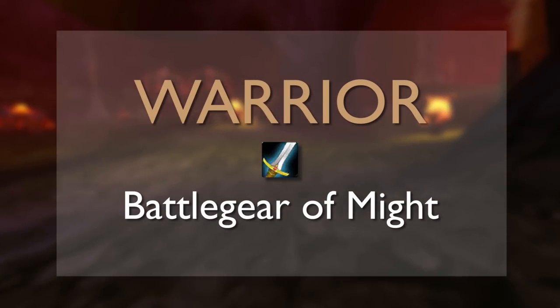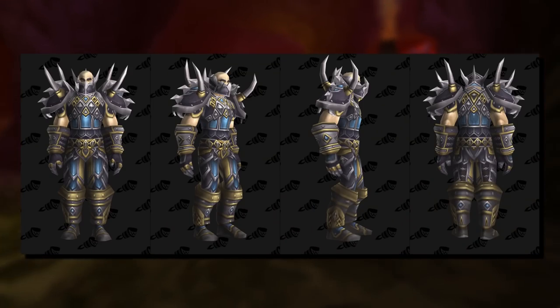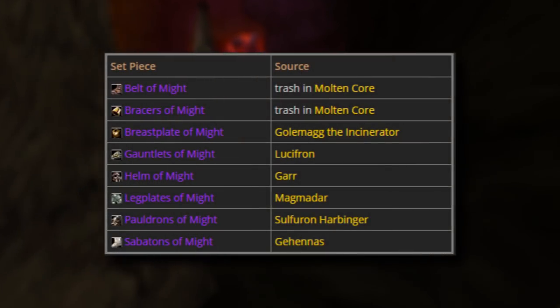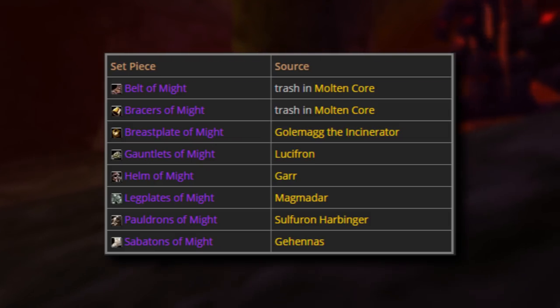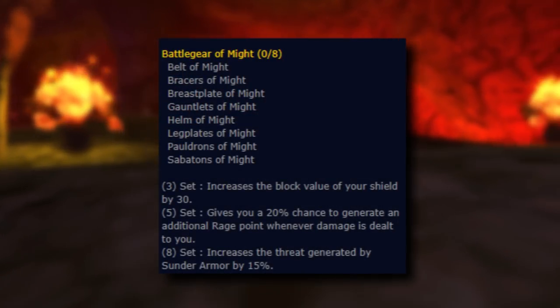The Tier 1 Warrior set is called Battle Gear of Might and is geared for protection warriors. It's a strong, metallic looking plate set with spikes on the shoulders and helm. The belt and bracers drop off trash mobs. The chest piece drops off Golemag, gauntlets from Lucifron, helm from Gar, leg plates from Magmadar, pauldrons from Sulphuron, and sabatons from Gehennas.